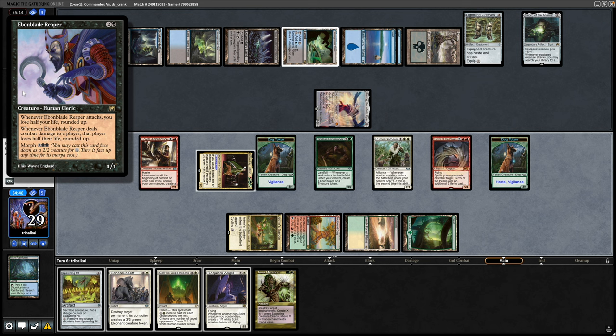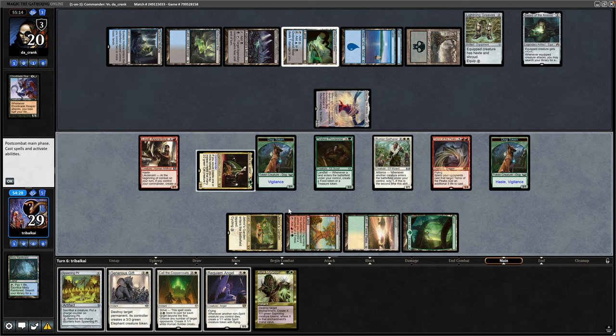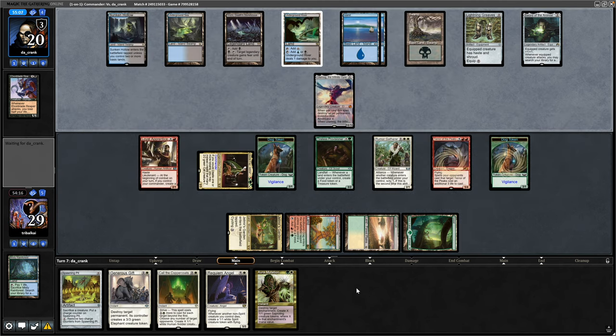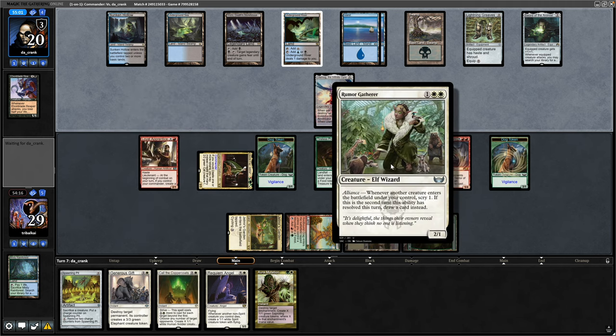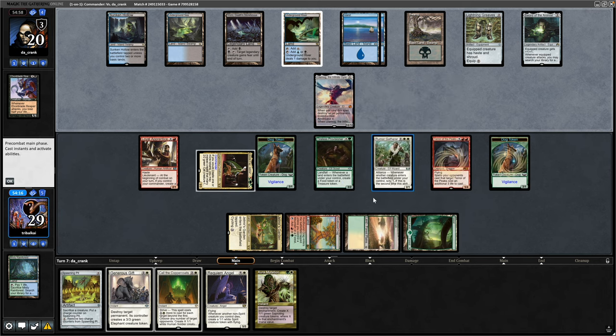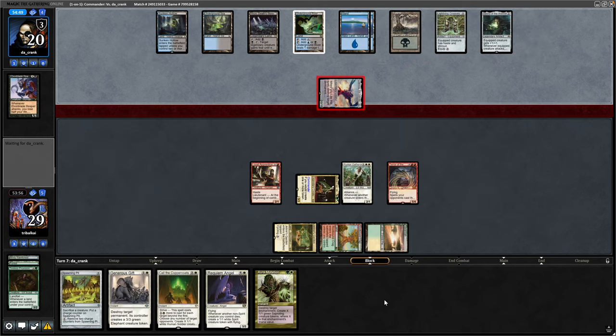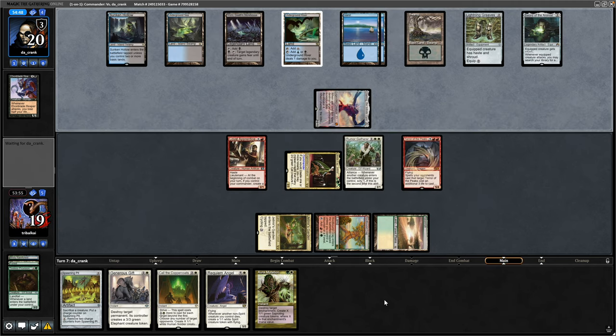It was an Ebon Blade Reaper - when it deals combat damage to a player, that player loses half their life rounded up. So we've got Annihilator 4 to think about. I wonder with the little engine we have whether it's worth sacrificing some lands. I'll cast Call of the Coppercoats to get some bodies into play - the good thing is it's an instant so we can trigger the Rumour Gatherer on our opponent's turn and scry and draw a card. Ulamog comes in again with Annihilator 4, so we sacrifice a land, dog, Tireless Provisioner, and a dog. We're not blocking because we're attempting to outrace our opponent.